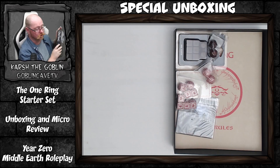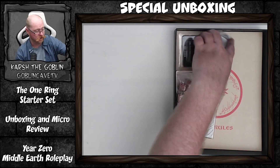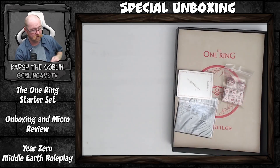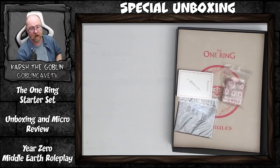Ignore all the extra dice here — I was one of the Kickstarter backers of this project, so you can take away those. What you're left with is two D12s and six D6s, and that's what you'll get with the game. You can buy the black one separately.